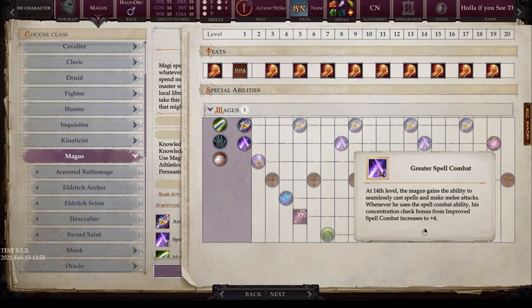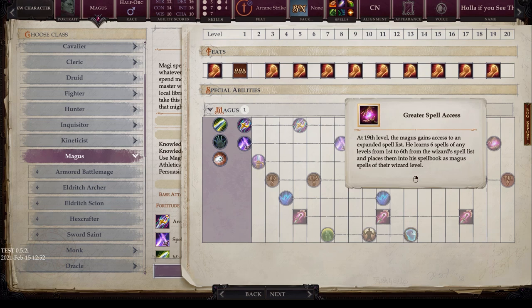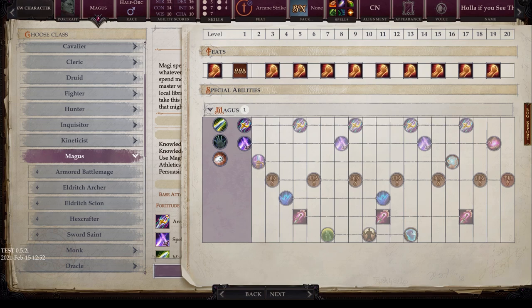At level 19, you get Greater Spell Access. The Magus gains access to an expanded spell list — learning six spells of any level from first through sixth from the wizard's spell list, adding them to his spellbook as Magus spells. This is a significant capstone-level boost, assuming you don't multiclass and reach level 19.